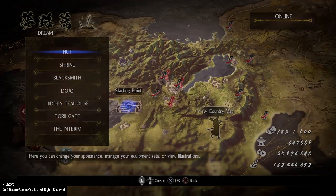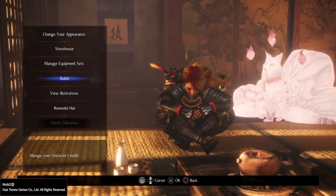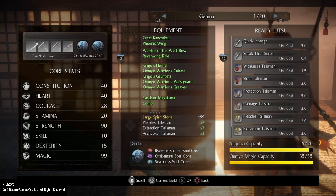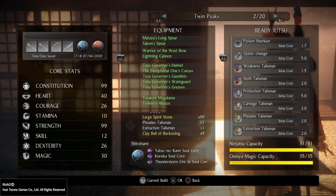First and foremost, we go to the starting point and we go to HUD, then we go to Builds. On the top of the screen you can see my first saved build, Genma. For the purposes of this video we'll be going between my Genma and Twin Peaks build, both of which you can find in the description below. So here's Genma and here's Twin Peaks.